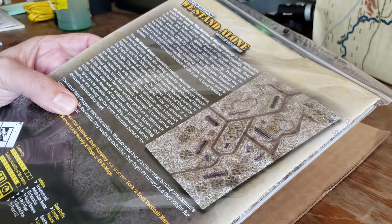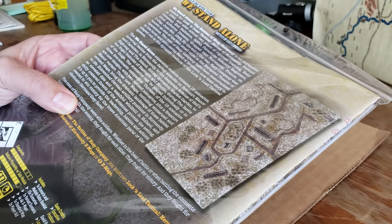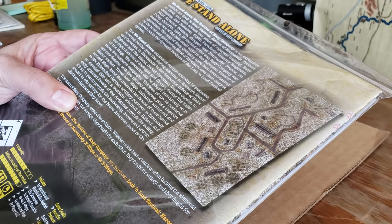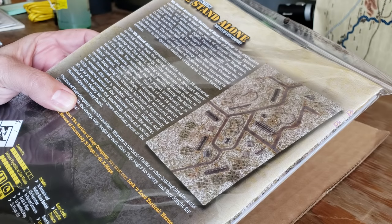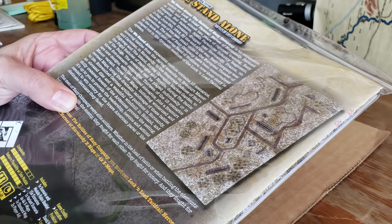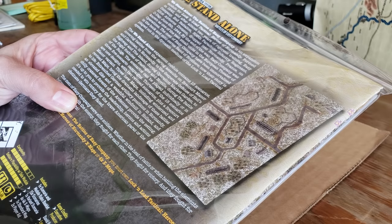Now their story is played out in the dynamic medium of the Lock and Load Tactical System. The We Stand Alone expansion contains 15 scenarios, covering battles from the daring assaults on Braycorn Manor and Carantan in Normandy, to the desperate defense of Hell's Highway and the Island during Operation Market Garden, to the frigid foxholes of Bastogne and Noville during the Battle of the Bulge.